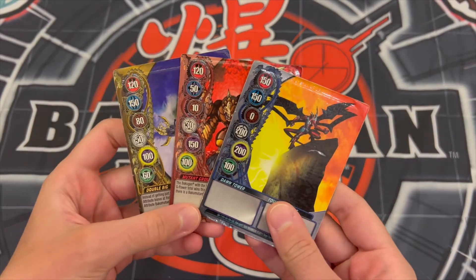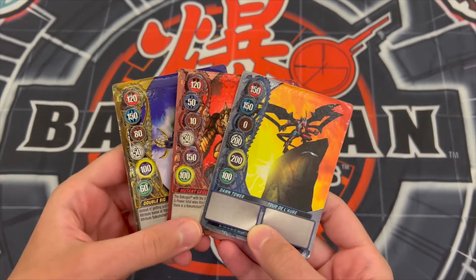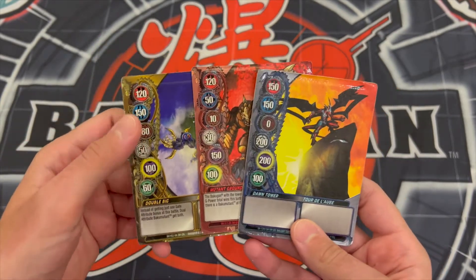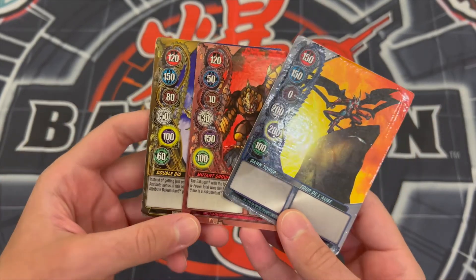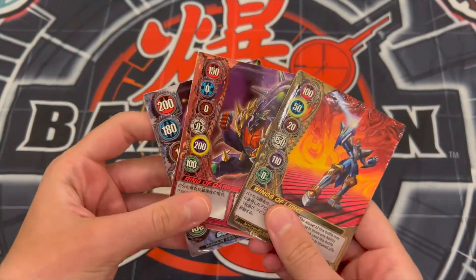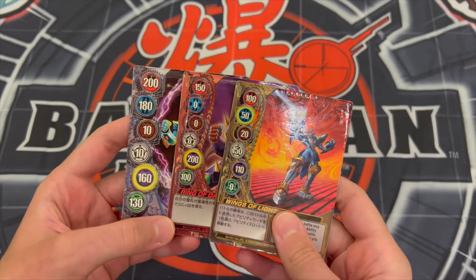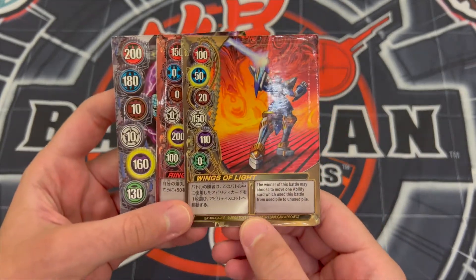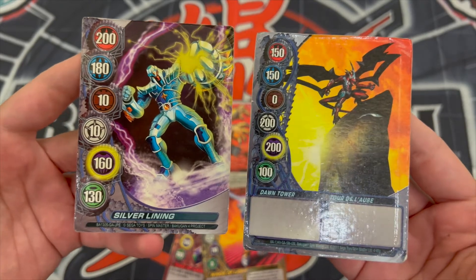And now with the Mectanium Surge Bakugan gate card — this is the Spin Master version. Like Gundalian Invaders, Mectanium Surge has completely redesigned the gate card, with a bigger artwork, a completely different border design for each gate card type, and larger gate attribute bonuses. These are how they look: silver, copper, and gold. They were released in 2011. As for the Sega Toys Mectanium Surge gate cards, they were released in 2013 and are considered more rare compared to the other gate cards shown here. They look very similar to the Spin Master version, but with slight changes and differences between each card.